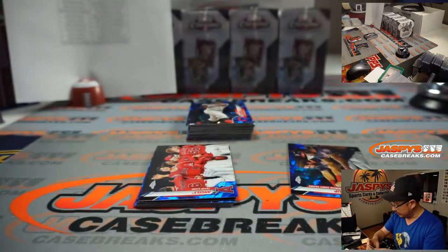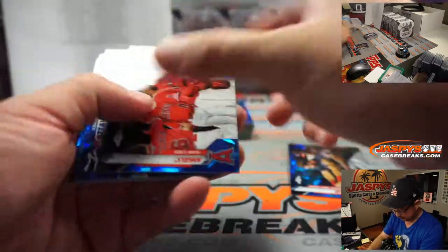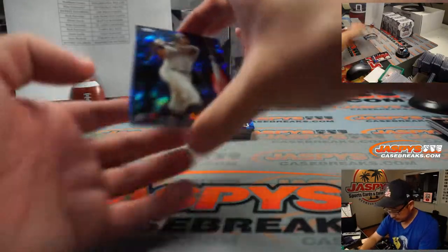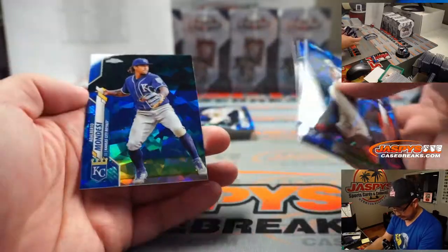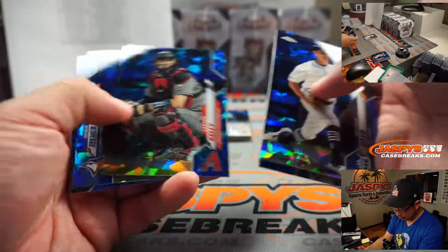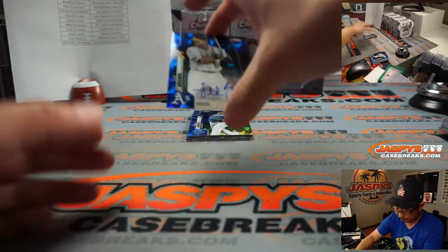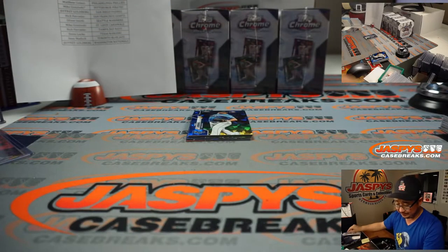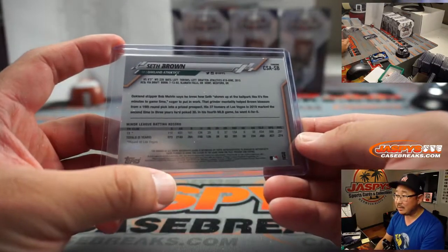Darren McKenzie with Arizona. I'm pretty sure all of these Sapphire cards will be sleeved, then placed carefully into team bags and sent out to you. Obviously, numbered cards, Luis Roberts, and any autos will be sleeved and top-loaded immediately by me. Oakland A's — Matthew Gomes with that. The Sapphire stuff has been real hot.